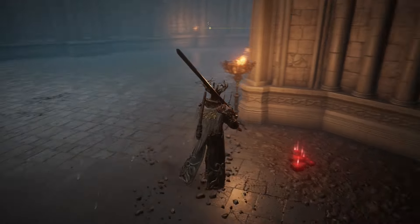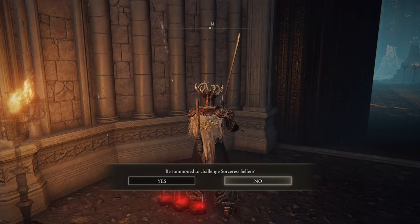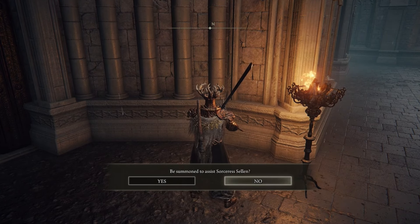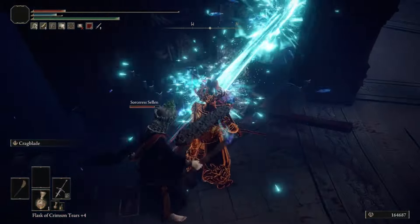Make your way right outside of Rennala's boss room, where you'll find two separate summoning signs. The red is to challenge Sorceress Sellen — teaming up with Jerren — or with the yellow summon sign you can assist Sorceress Sellen in defeating Jerren. Because we're trying to complete every single person's questline, we are going to aid Sorceress Sellen.